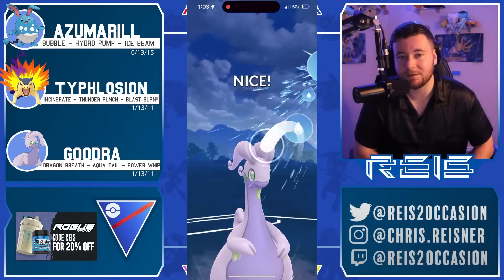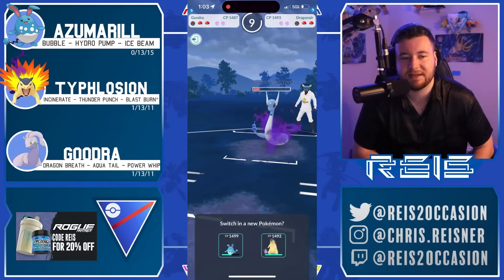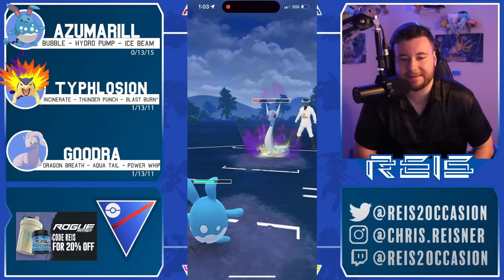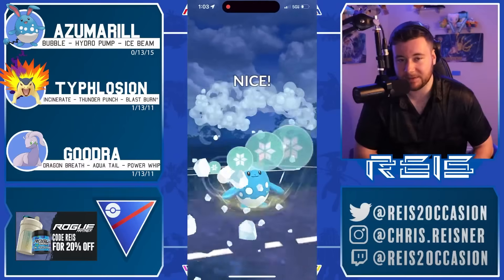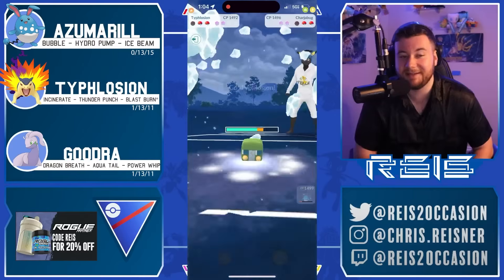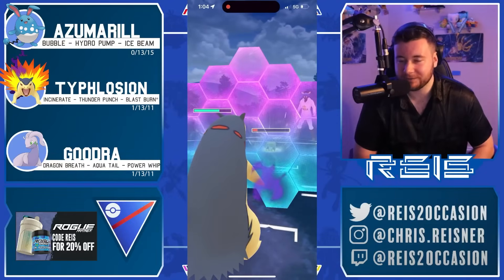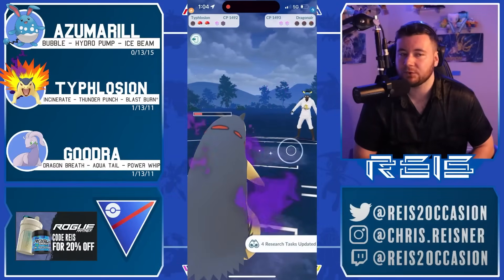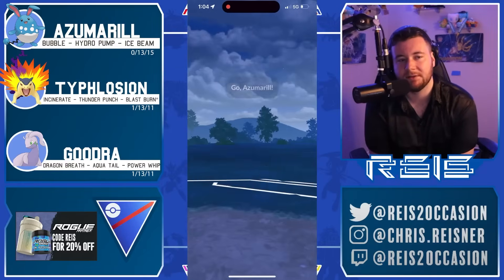Deanair comes back — just gonna chip with the Aqua Tail and these Dragon Breaths are gonna be really valuable. You'll put it to a range where Azu can now Bubble down, take a couple Body Slams — though two Body Slams will come close to knocking out. Semi saves the shields for Typhlosion no matter what — stick to the game plan. Body Slam connects. Throws the Ice Beam as soon as he can to get out, and if they take this, the Incinerates are just gonna be so nasty.